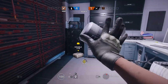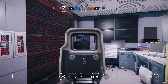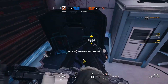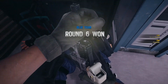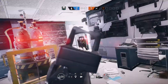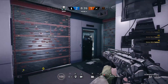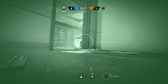Another really good counter to Montagne is Lesion, because if you manage to get Montagne to step on Lesion's traps, he'll have to put his shield down to take the needle out. There are two other ways to get Montagne's shield down: Ella's mines and Echo's drone.